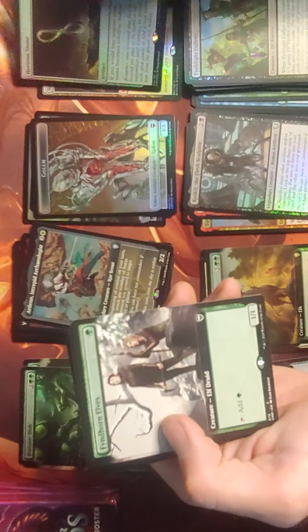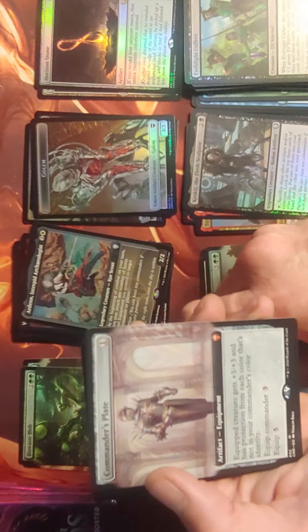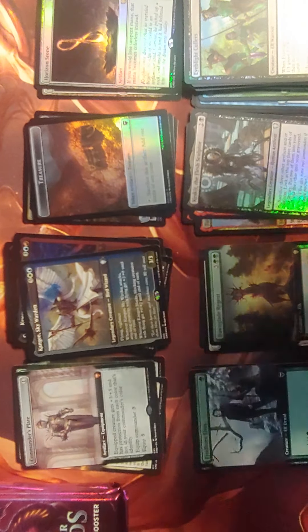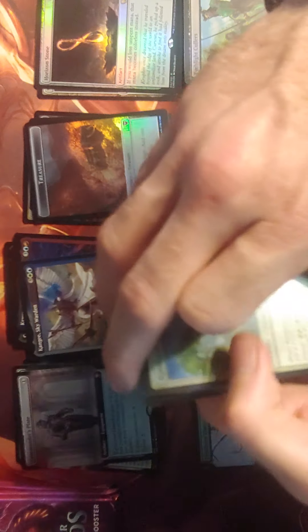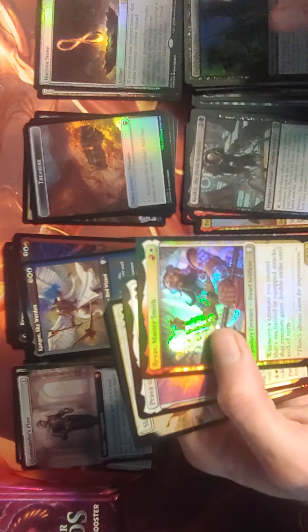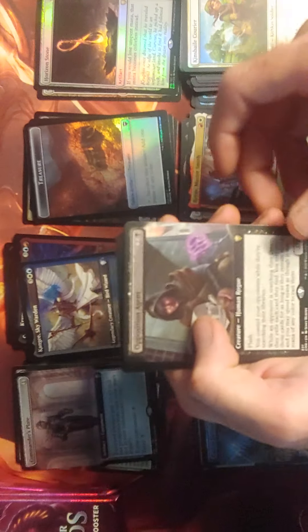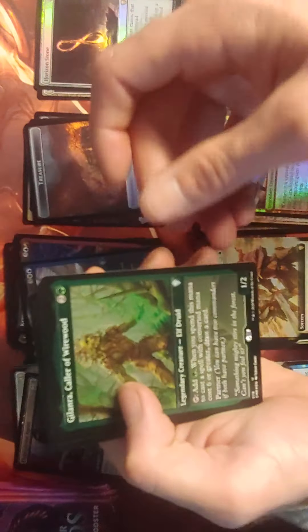Kesket Hand, Breaches. Foil Horizon Song, Full Art Infernal Elves. Ooh, a Full Art Commander's Plate — that's a good pull. Canty Skywarden, Kron, and Holfenar. Slash the Ranks — that's a pretty good new board wipe there. Act of Fiction and a Full Art Opposition Agent — those things are pretty up there right now in value. Galanra Caller of Wirewood.